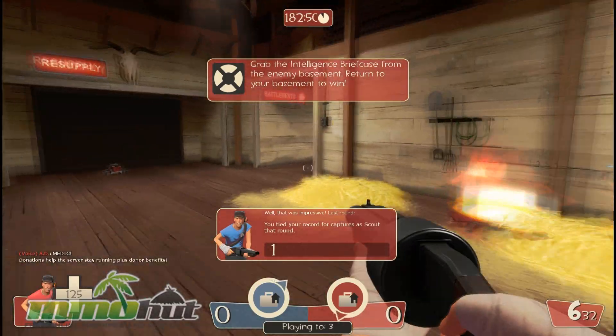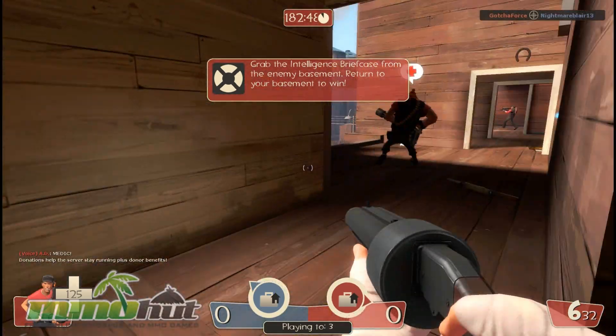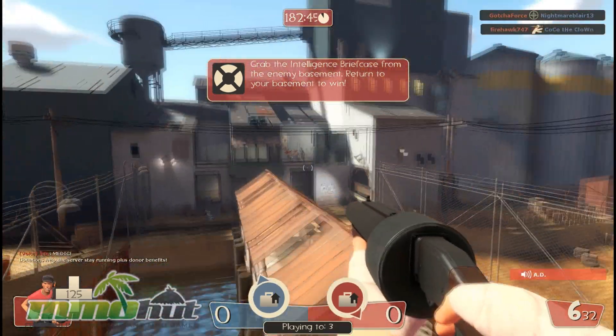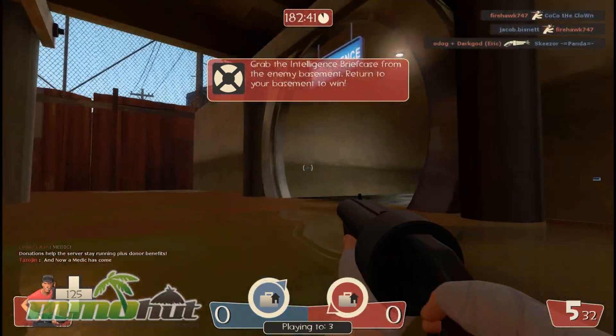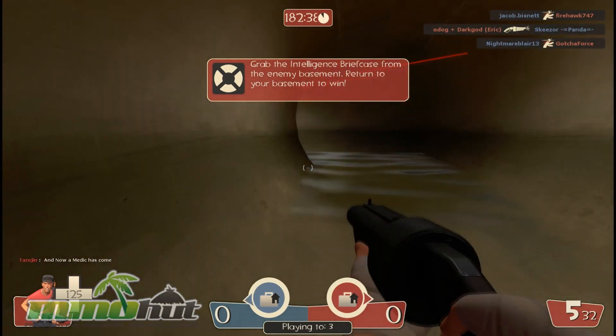I haven't played this map before, 2-Fort, though I have played it on the original Team Fortress game. You can see it's a CTF style map, so I have to go all the way to the other side of the map and steal the flag. As a Scout, stealing the enemy flag is actually my strong point.